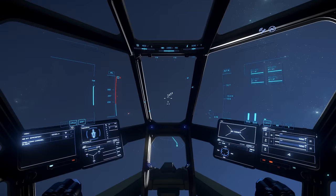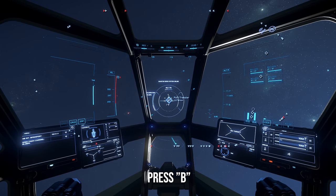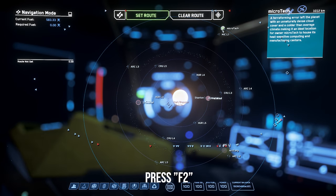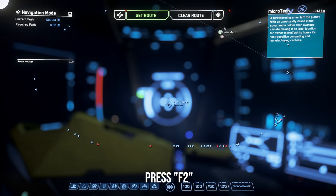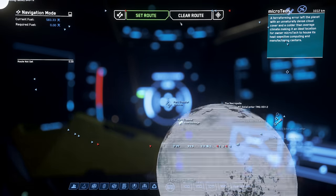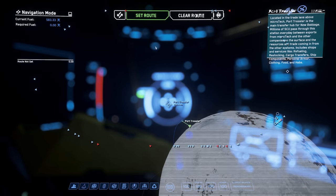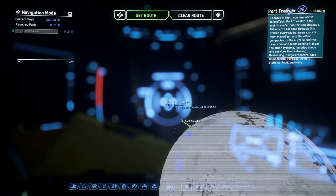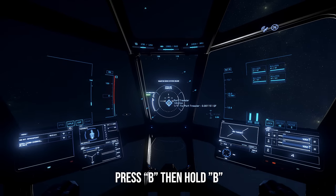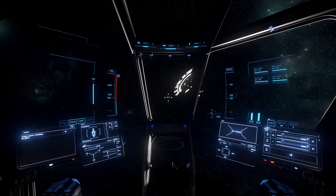We could press B and once it's done calibrating hold B to initiate, but we're actually going to use our star map. Press F2 - on the map you'll see Microtech and a green triangle which is you. Double-click Microtech to zoom in, then scroll wheel forward and hold right-click to pivot. You'll see Tressler - click on that, you'll see the dotted line, then hit Set Route. When that line goes solid green you're good to go. Hold B and we'll quantum jump to Tressler.